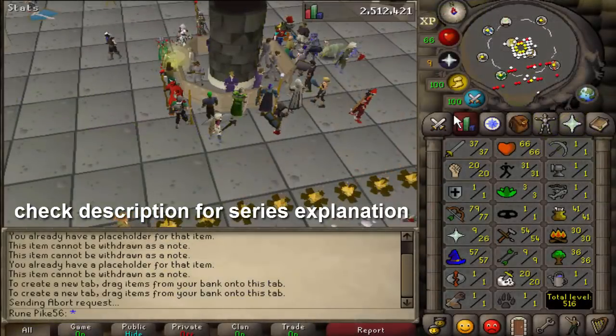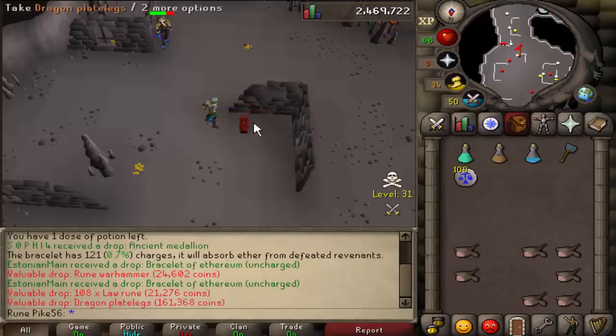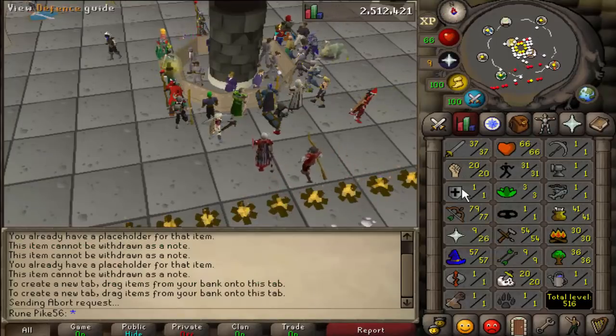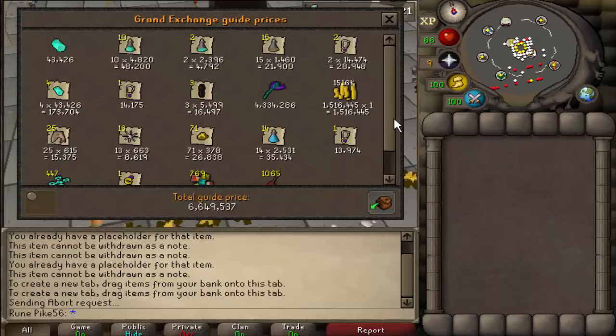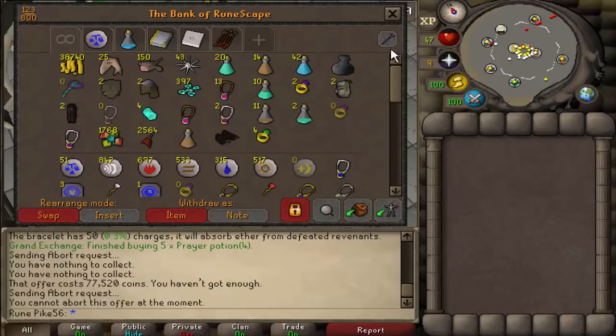Creating the dream PKN account, level 3 episode 4. Today is the day we're gonna go PKing on our first build with a dragon crossbow, so we need to get ourselves level 80 range. We left the last video with 6.6 mil, so I've only got a few mil more to go. Here's a quick look at the bank - looking pretty newbie - but we're gonna continue at revs and hopefully make bank.